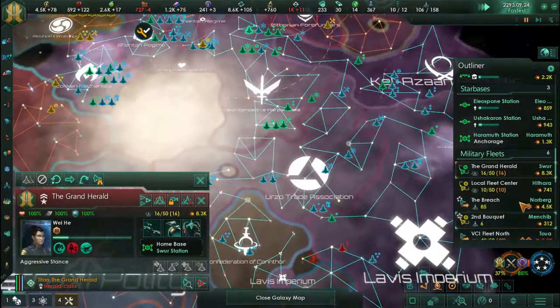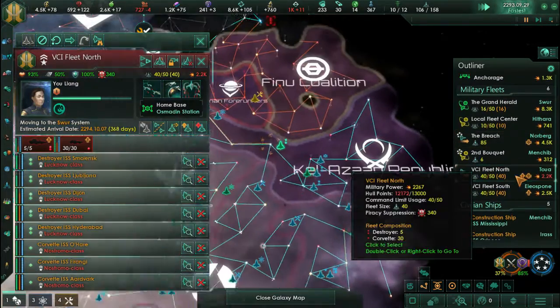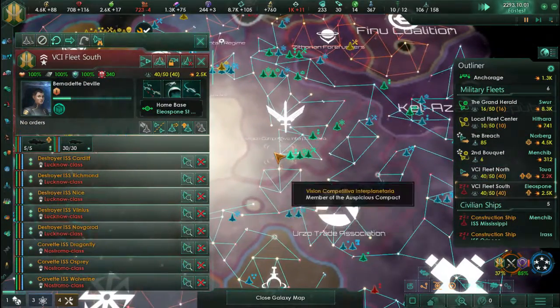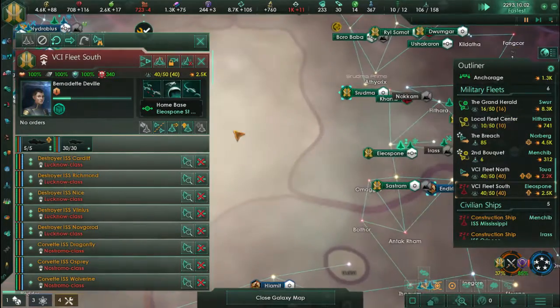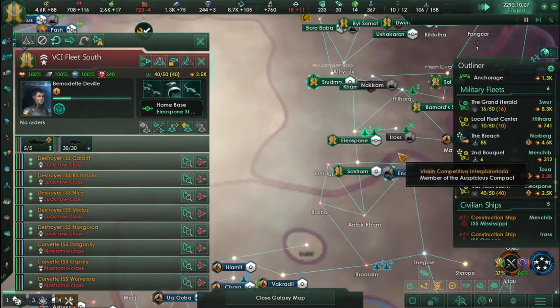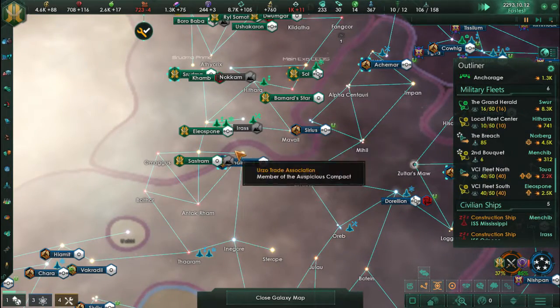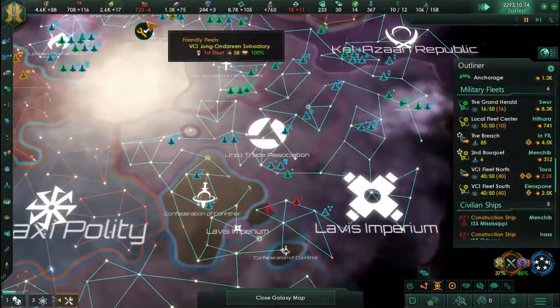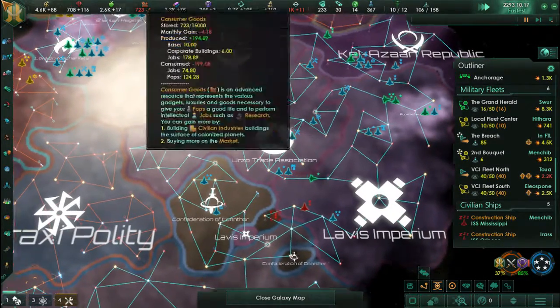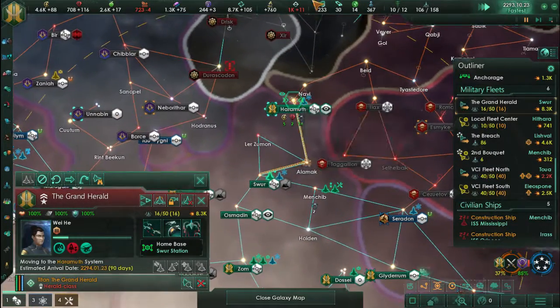Going back to the matter at hand: it seems that we have finally arrived at the Lava's Imperium Southern Border, where our enemy has taken some of the territories — or systems rather — that belong to them. I don't know why I keep calling them territories; it's the same thing with Crusader Kings, Hearts of Iron IV, with everything — I call them territories and I don't even know why.